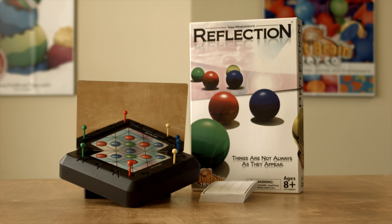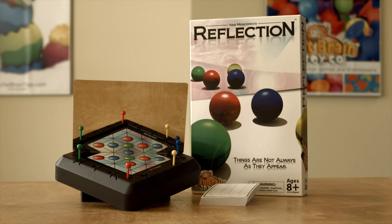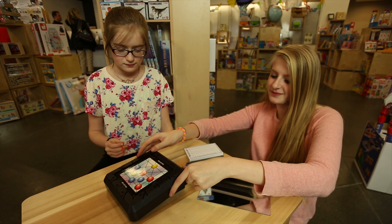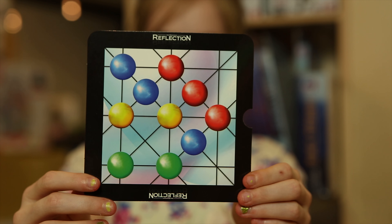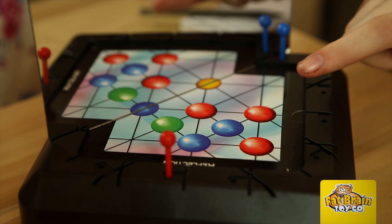Reflection is a game of math, critical thinking, extreme logic, and if you're really talented, fortune-telling. Start the game by grabbing the colored pegs and placing one of the six unique challenge cards onto the rotating base. Each card is printed with a random pattern of colored spheres situated over the vertices of crisscrossing lines. Your goal is to determine over which of these lines the mirror should be placed in order to multiply the colored spheres and win the most points.